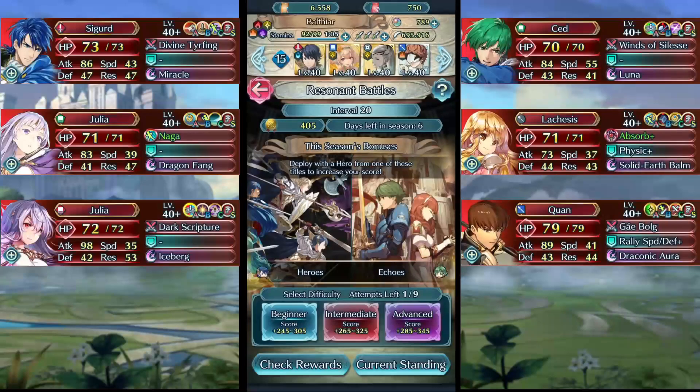This week most of it hinges on Peony surviving in Lachesis, so if you are in interval 21 you will need to give Peony Summoner Support Rank C to survive. I also want to mention that starting next week Resident Battles will be nerfed — you will have unlimited tries and enemy stats will be lower. And thank god, because when I saw the stats on Fallen Julia this time I got a panic attack.